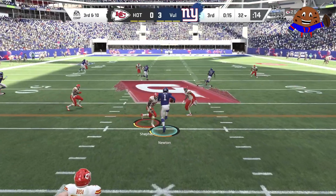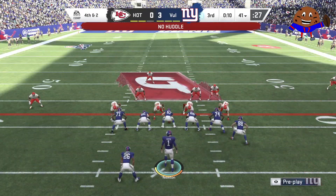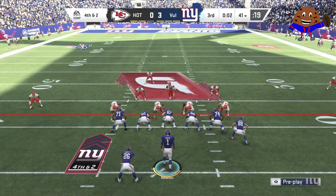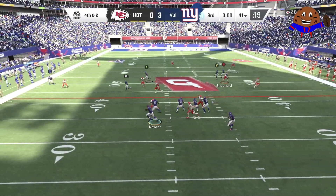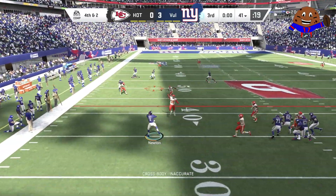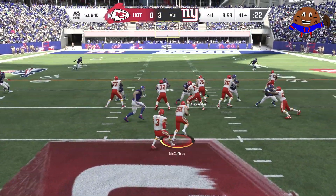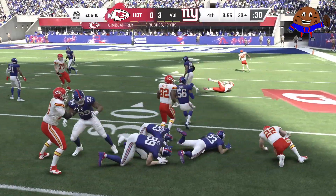Odell with a punt return, juking all around, breaking the tackle — OBJ so elusive in the open field. In a game where field position matters, those punt returns can help us gain yards in the battle of field position. Third down and ten though, Cam can't get it with his legs. We risk the hit, we don't fumble, but it brings up a fourth down and two near the end of the third quarter. We get the snap off — the biggest play in the game. Can we convert? No. We tried a cross-body pass that had no chance of being completed — I just tried to do too much with Cam Newton.